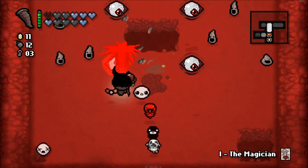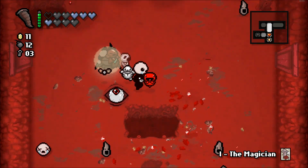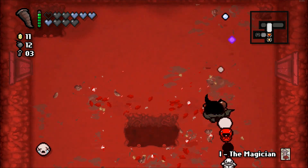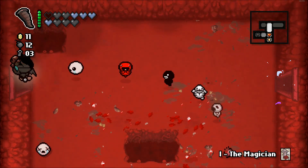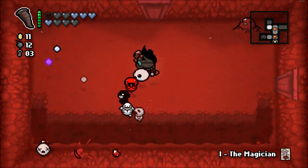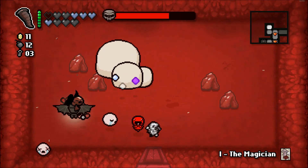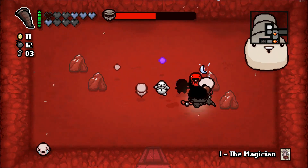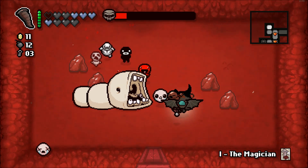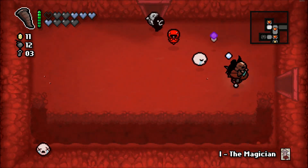Spirit heart gained — happy day for me. I walked directly into that guy, don't know why I did that. I'm not used to having the low range — I think that's what's keeping me up. My damage really isn't that good. I'm Azazel with a damage up, that's what my damage is. Compared to other characters that's quite good, but compared to what I could have as Azazel — it shames the character. I think my fire rate's pretty good, I got that going for me.